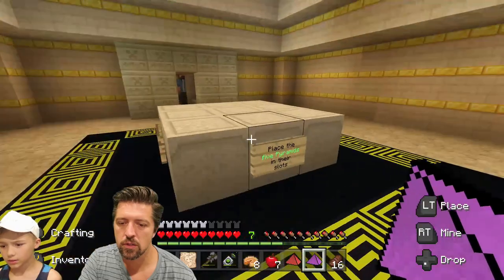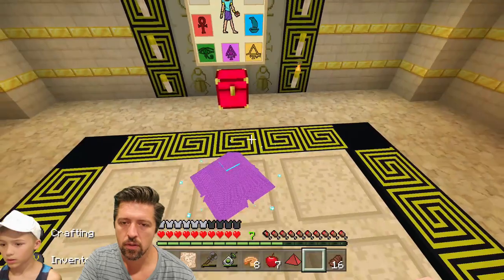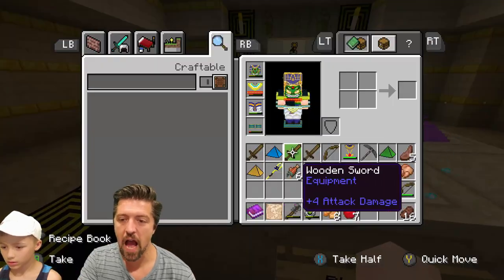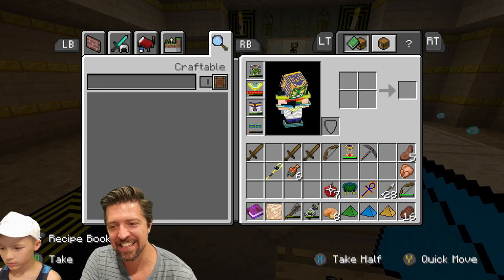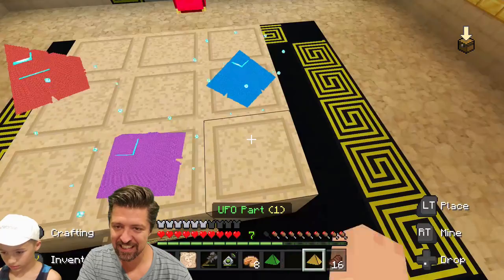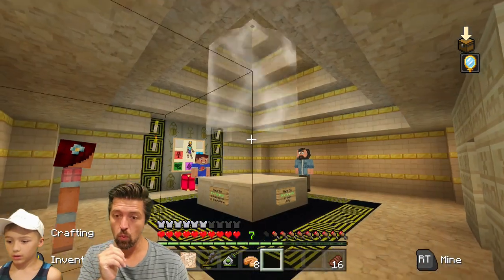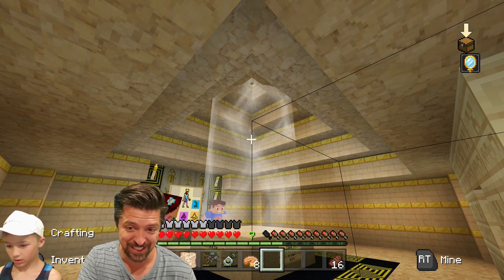What do I do it in? I think it wants me to do it like this. Purple. There we go. It's like Indiana Jones. Whoa. Did you see that?